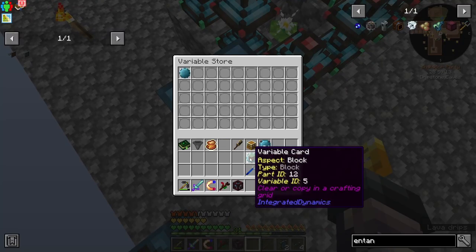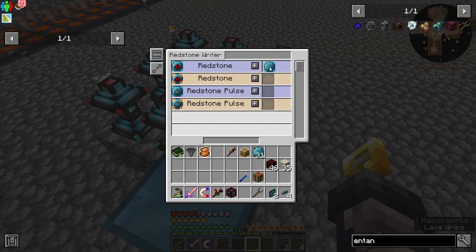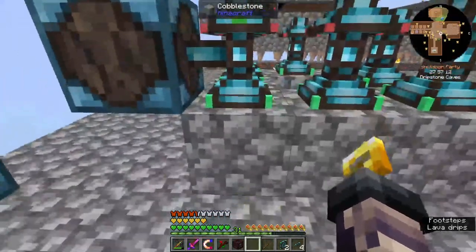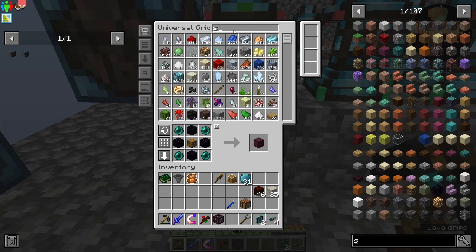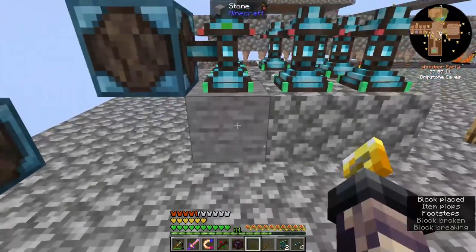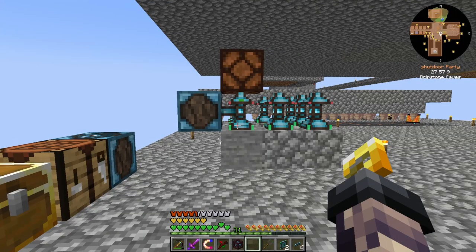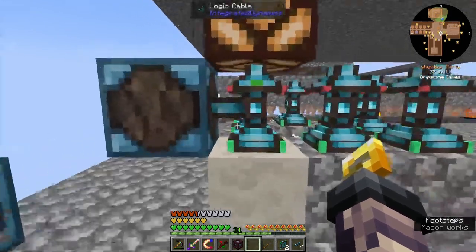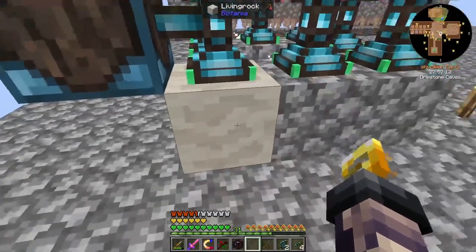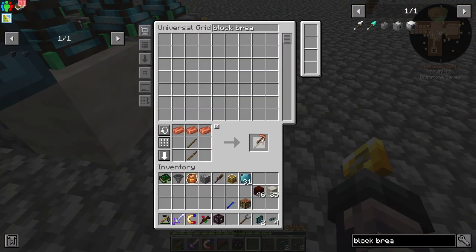We can toss in this block and this block, and this should have the right inputs. So now if I take a piece of stone — because this is the only part we really need to automate — we need to make sure that this is living rock or living wood, which is the other one. Perfect, so this actually does work. Basically what we have here is just checking to make sure that this is a living rock block. But we're going to need a block breaker — I think this block breaker will work.